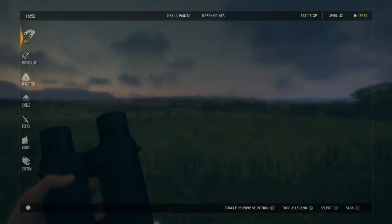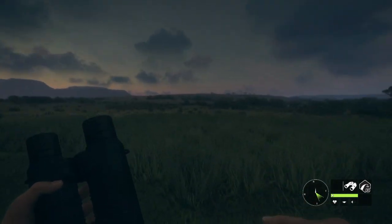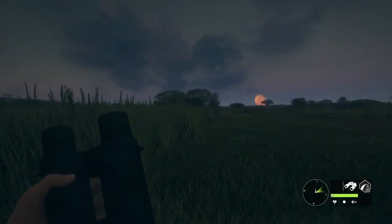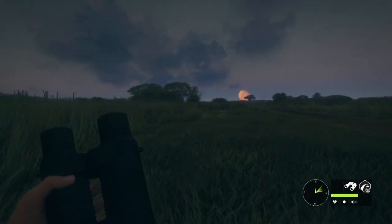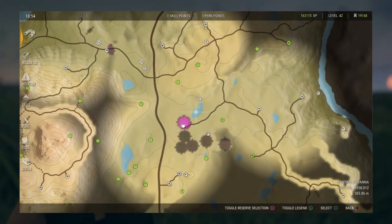I believe this one right here is a warthog. But yeah, this is the best place that I've found. Whenever I spawn here and go north, I always find Gemsbok — I'll hear a warning call or something like that, and boom, they're everywhere because they love this flatland. They don't really like the rocky areas and the hilly areas. They like the flatlands with high grass, and they also like to hang around these lakes.